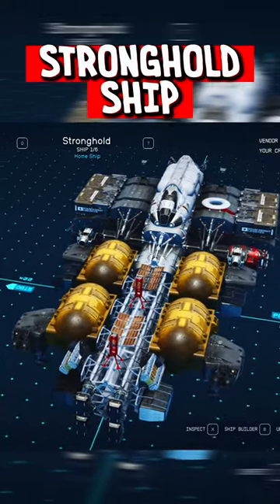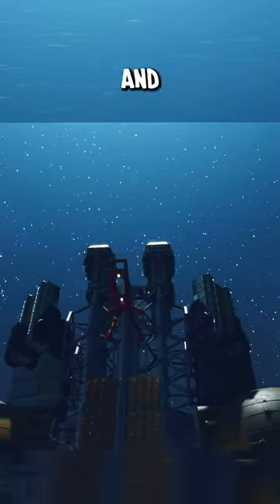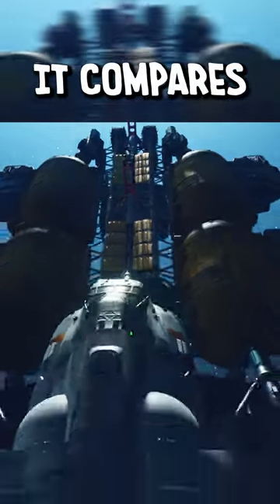In this video, we're going to be looking at the Stronghold ship in Starfield. This ship's price tag is up there with the Narwhal and Silent Runner, so let's see how it compares.